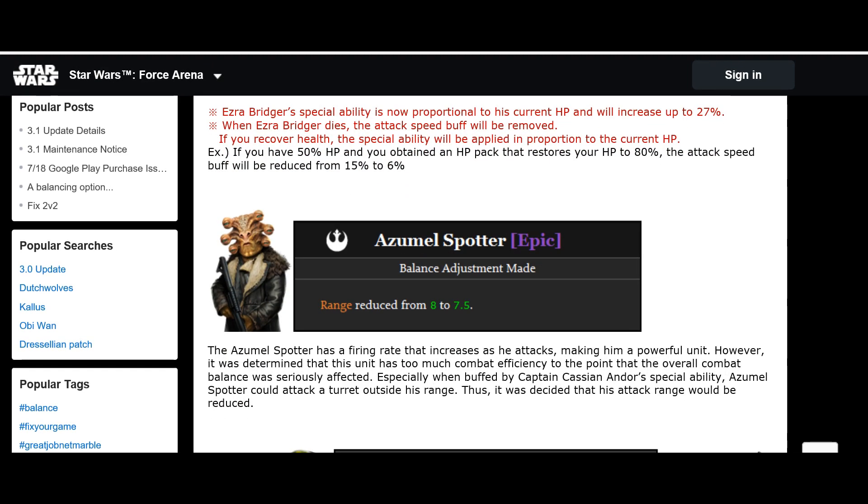Amalulzul Spotter has had his range adjusted. Because with Cassian's special ability granting all ranged units one extra range, this guy had massive range and could sit outside turret radius and just melt turrets on his own — especially in 1v1 since he was a cheap card to upgrade quickly. His range has been reduced slightly, meaning he'll now come within range of turrets going forward.